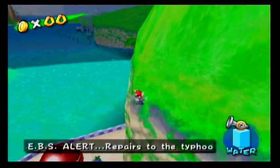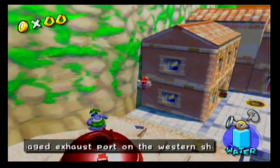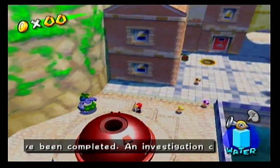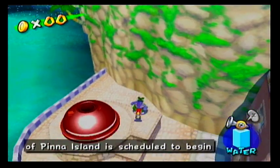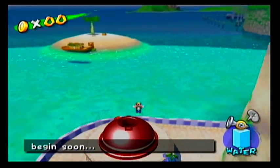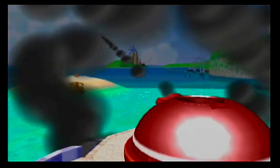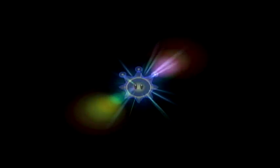This cannon would not be open if you had come here any earlier. Also, all the children are in here. You want to go out to that island? Alright, then hop in there and cover your ears. We get shot into the sky. This is Pinna Park, Episode 1: Mecha Bowser Appears.